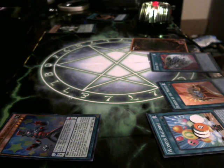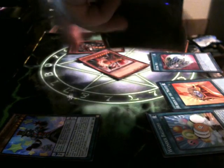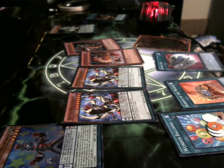The first thing we're doing is we're Pendulum Summoning 4 monsters: 100-Footed Horror, Fusilla the Dual Mode Beast, Odd-Eyes Pendulum Dragon, and Odd-Eyes Pendulum Dragon.